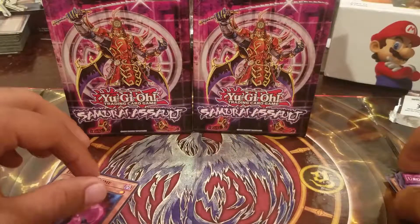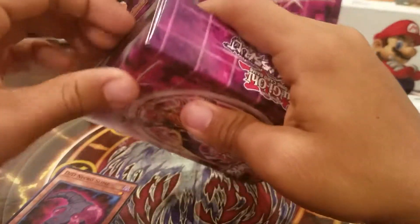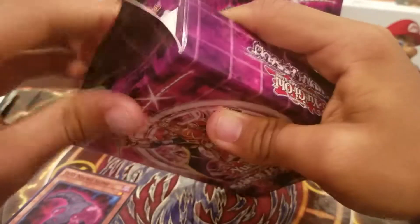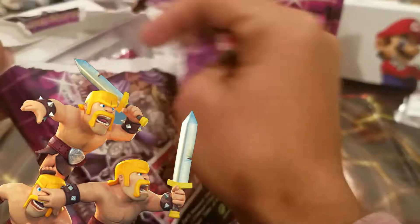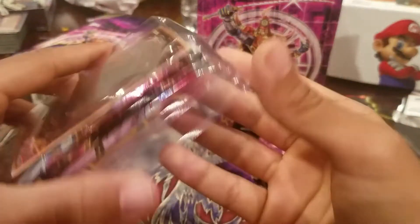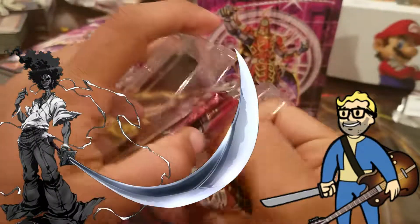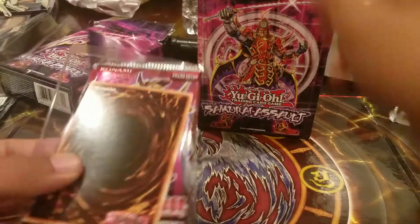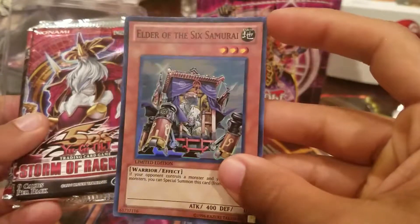And we're going to be doing now the big box - the Samurai Assault Box. This is where the money is, man. Sorry guys, opening up these boxes is not my forte, so I'm just going to brutally open it up like a barbarian. Now, we're always guaranteed one of those Samurais - Six Samurais in every box, so we're going to get one of those. That's the special card, as you guys can see right now. Awesome. Elder of the Six Samurai.